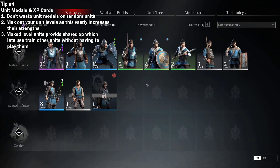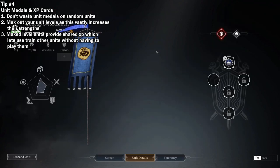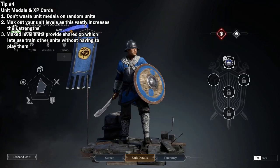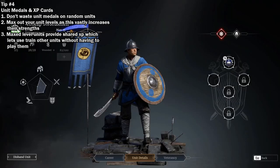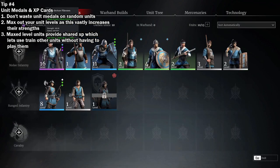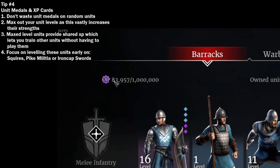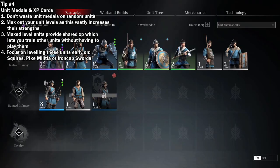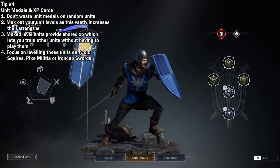Most importantly, max level units provide shared XP. This goes into your pool of shared unit XP which can be seen in your barracks. The benefit of shared XP is that when you play with a warband consisting of max level units, all the unit XP they would receive goes into your shared XP pool, meaning you can level up your other units without even having to play them. As some of the early level quests require you to level up your units, I suggest using unit medals on either the pike militia, iron cap swords, or squires.